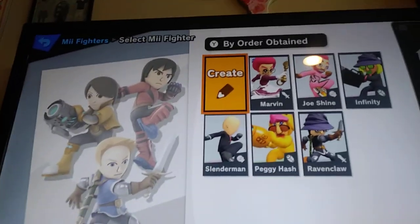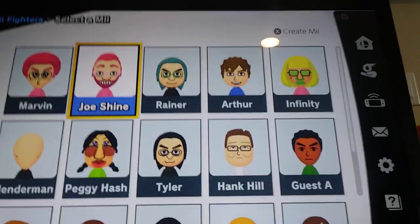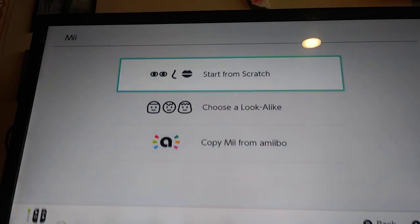I believe it's about time that somebody makes Your Pal Ross, a YouTuber, into a Mii Fighter. First, we must create a Mii by clicking X. Now we start from scratch.